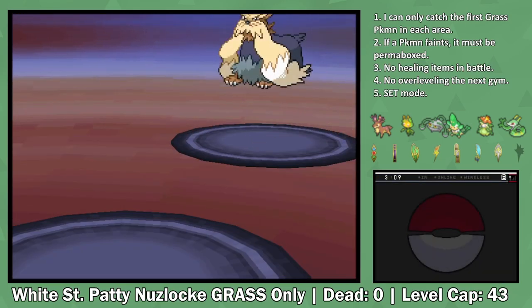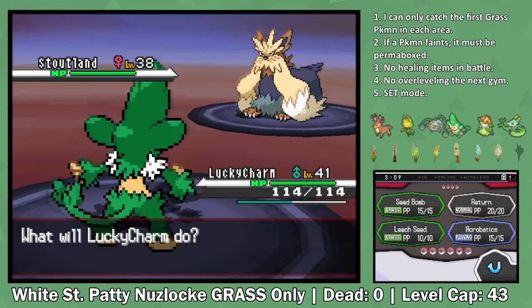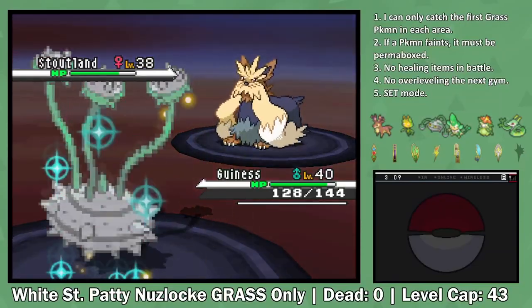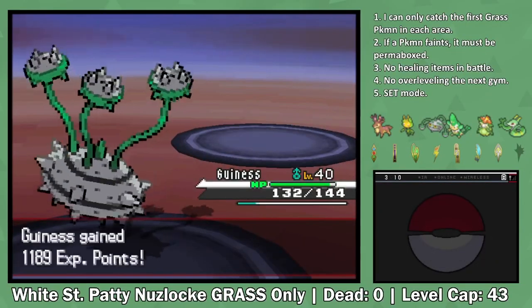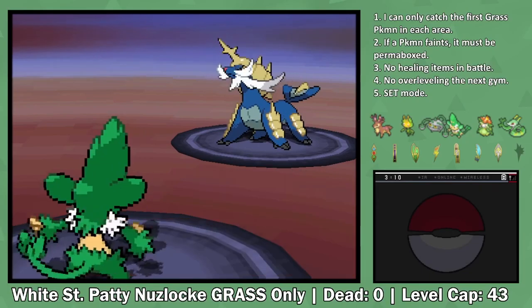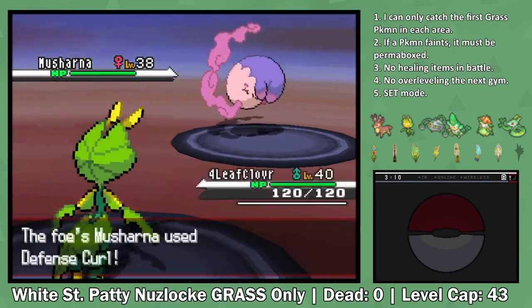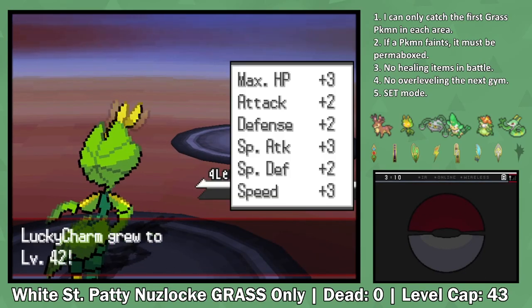Right before I make progress, it's a Rival Battle. She starts off with a Stoutland, which is quite intimidating, so I start by Leech Seeding, then make the switch into Ferrothorn. Ferrothorn is just so defensive that after setting up a bunch of Curses, Gyro Ball does enough damage to take out the Stoutland and the Simisage in the back even after taking a Flame Burst. Samurott is more simple - I swap into Simisage and use a couple Seed Bombs to take him out. The only answer to Musharna is to swap into Leavanny and deal super effective X-Scissors. Another easy rival battle down.